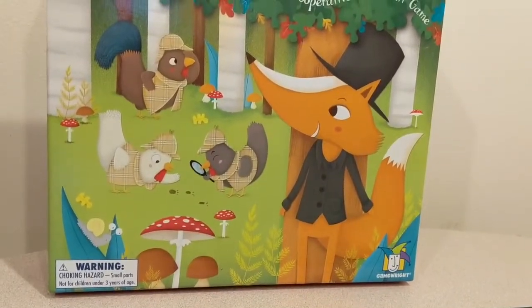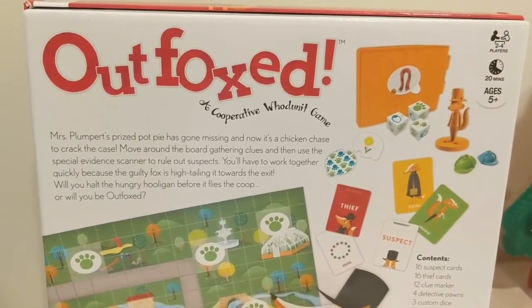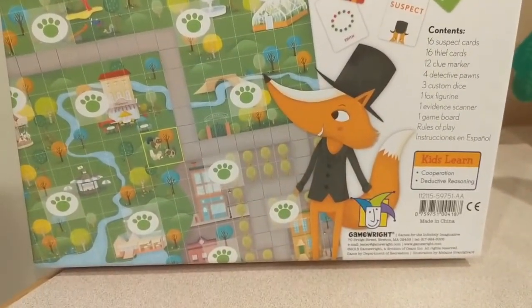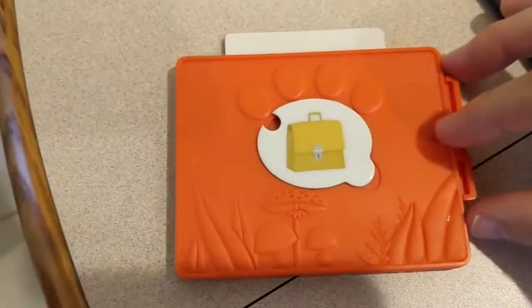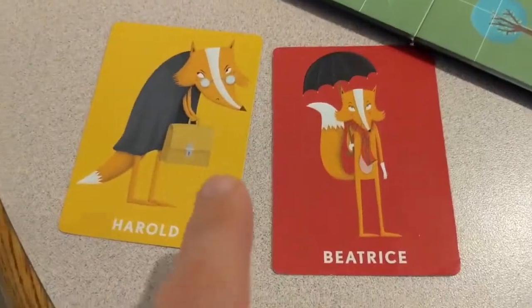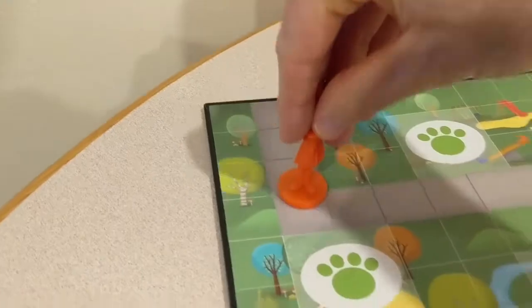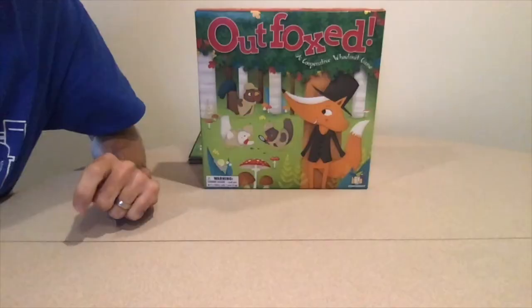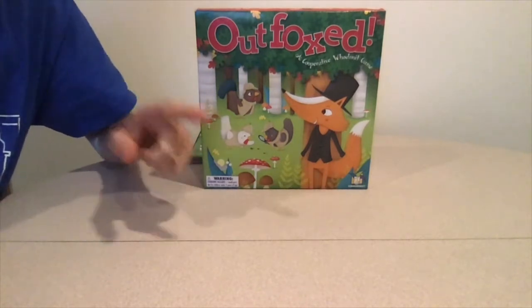Here's the game description: Mrs. Plumpert's prized pot pie has gone missing and now it's a chicken chase to crack the case. Move around the board getting clues and then use the special evidence scanner to rule out suspects. You'll have to work together quickly because the guilty fox is hightailing it towards the exit. Will you halt the hungry hooligan before it flies the coop, or will you be outfoxed?